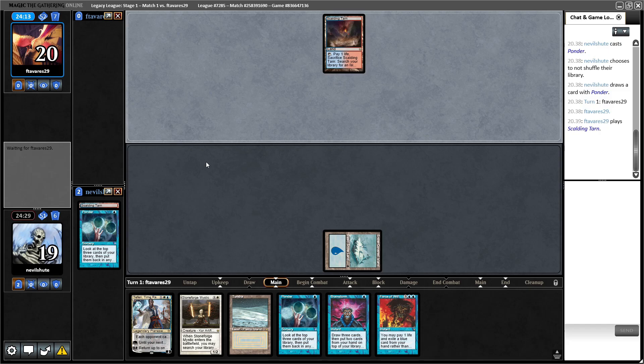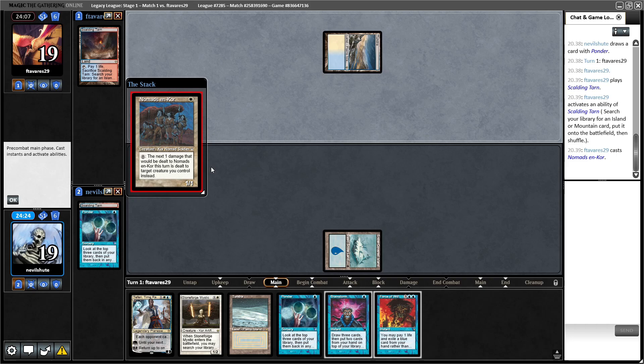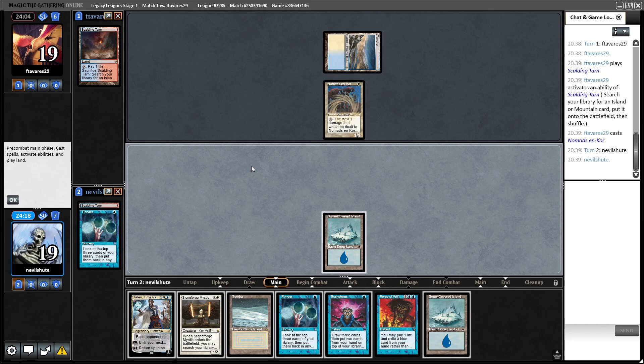What I really want to see here are lands and force effects off of this Ponder, and I got both. Excellent. That's a blue strategy — maybe it's the mirror. Oh, it's Breakfast. This is the B-side of the combo and they have eight of these. They have four Nomads and I would assume one or two Shukos with Sagas to fetch them.